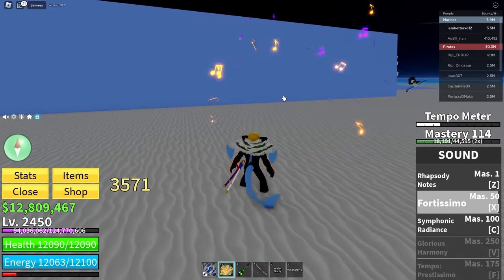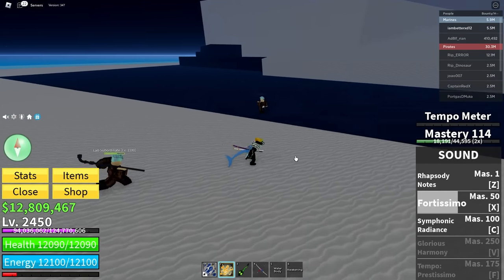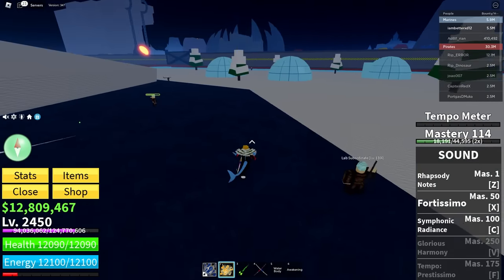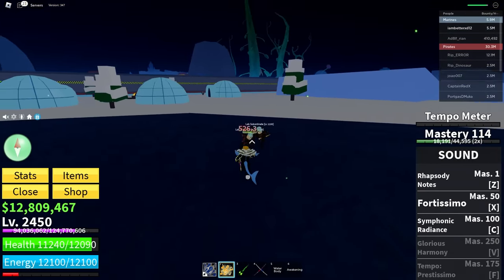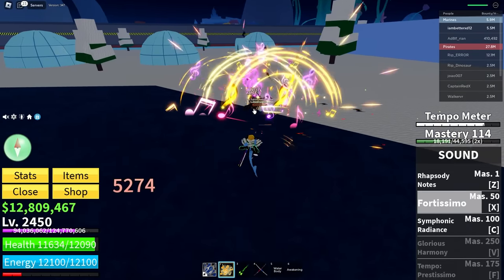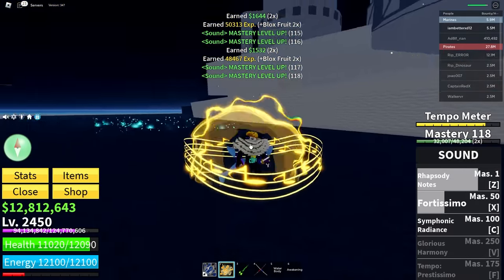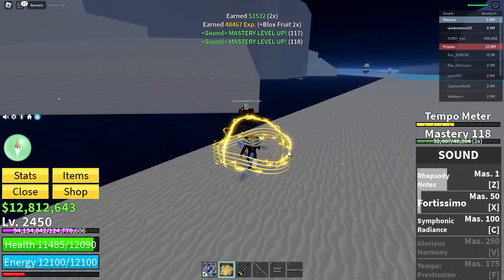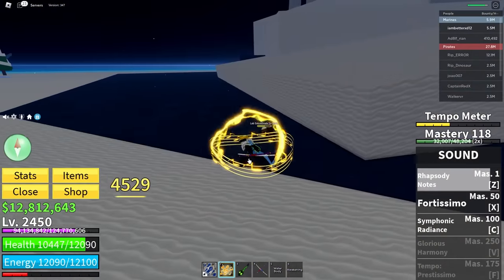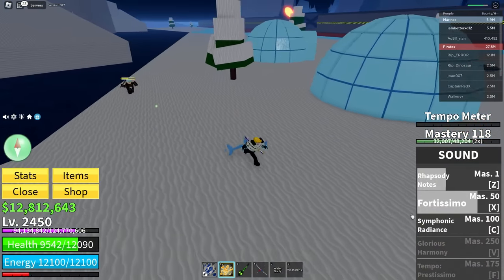Okay, next is X - oh my god the VFX are actually so cool! Is it cool? I think it's pretty cool. It does AOE damage right? Sound Fruit has to do AOE damage. I'll get these two guys together and use X - it does AOE, look at that! And then finish them off with Z. What is that - the tempo meter going max! What does it do? Oh, when I use a move it does more stuff!